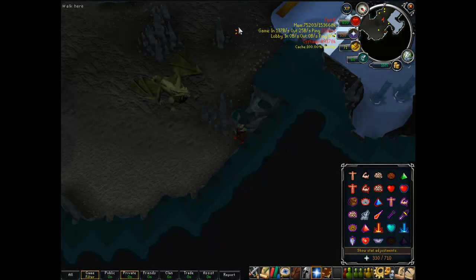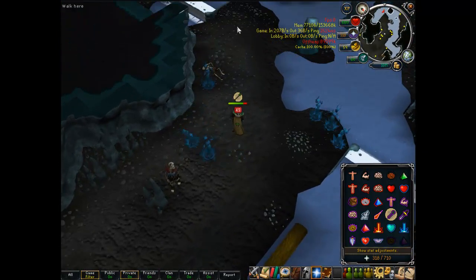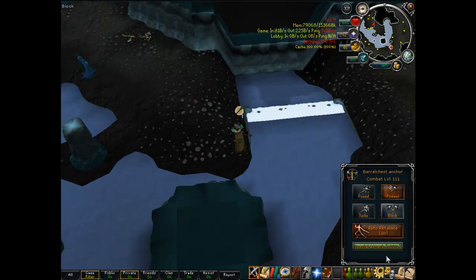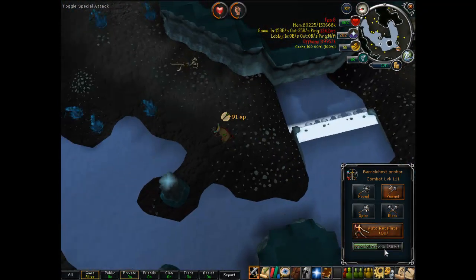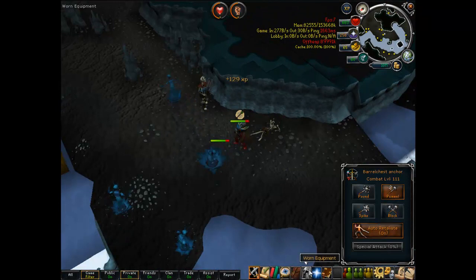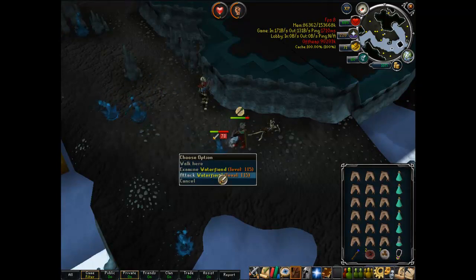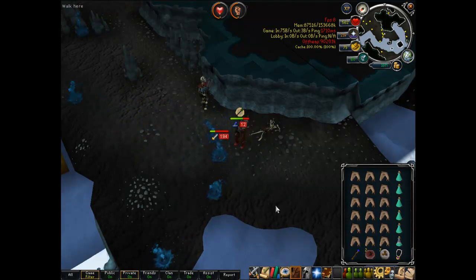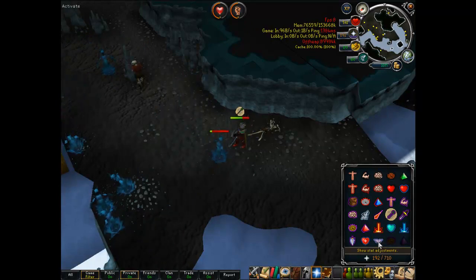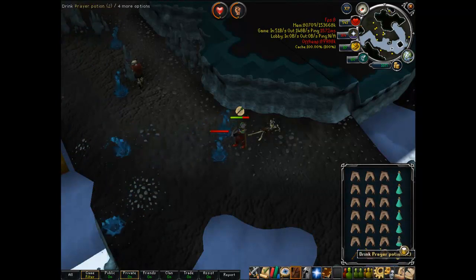We're going to try it out. Hopefully not get KO'd — never mind, I already have been. No fire, okay we're good. Special attack — not a bad hit, not a good hit, pretty bad hit, decent. It hits pretty consistently. I don't know, it might just be these monsters' weakness, but it's always seemed to hit consistently even while PKing. I'm going to PK later in the video — just going to screw around with it. It's good if you don't have the crazy high prayer level to get Turmoil or anything.